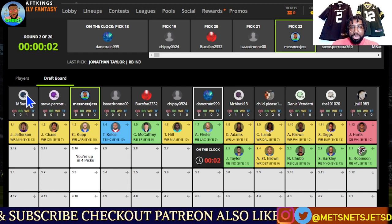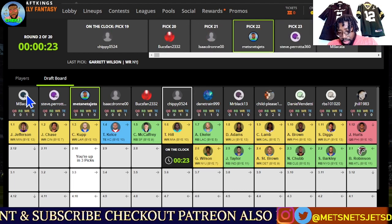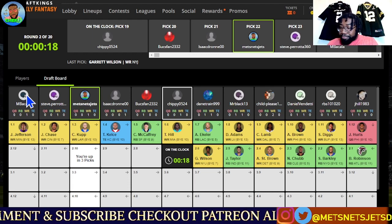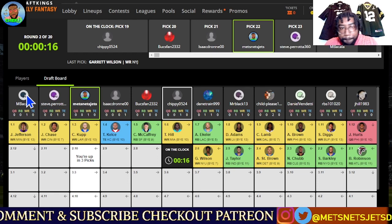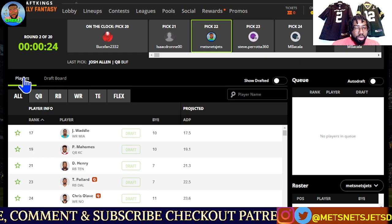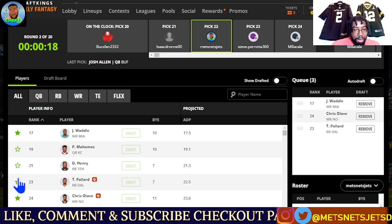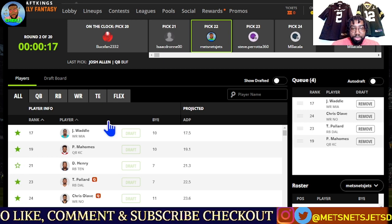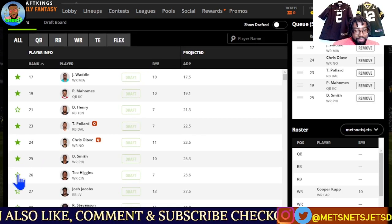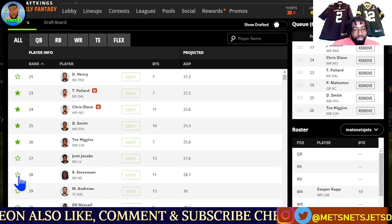That's a great selection for Mr. Black. Garrett Wilson off the board. It looks like we're going heavy wide receiver. Josh Allen off the board — we're two picks away. We're looking at: Waddle, Chris Olave, Pollard, even Patrick Mahomes. I tend to wait on QB. Devonta Smith. I might do something a little different here — we'll see.